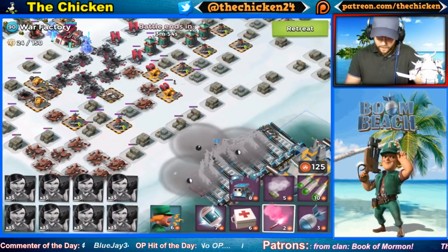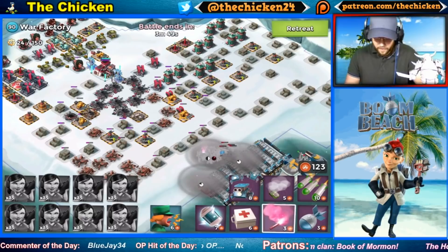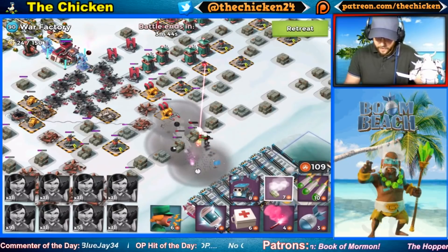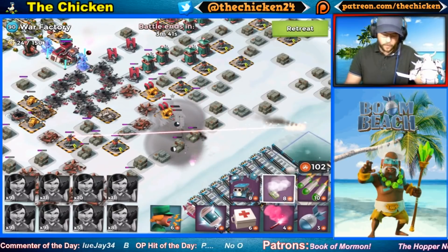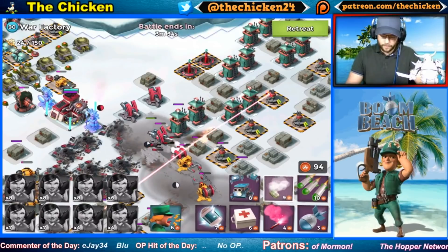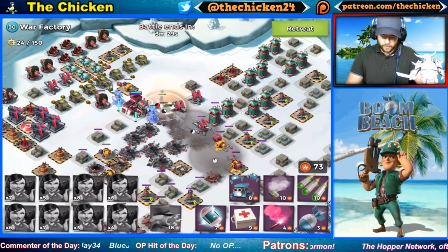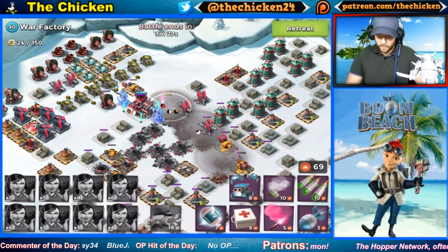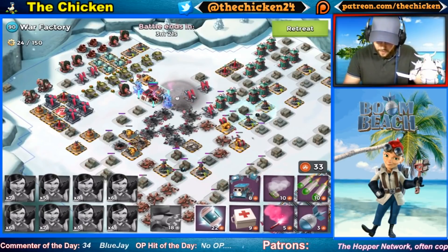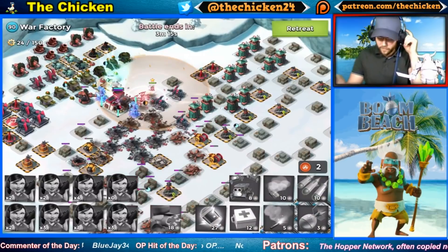We'll pull them into the smoke and flare them up right about like this. Easy — okay, the laser is just trimming a little bit of the Zookas. No fat Zookas — that's definitely a rule here in the chicken coop. Brick can get touched up, but that's okay. We'll get one smoke there. We didn't lose too many Zookas but we definitely lost a lot of them, so we're not going to be able to do much damage. We can at least map out what shocks are going to be required.